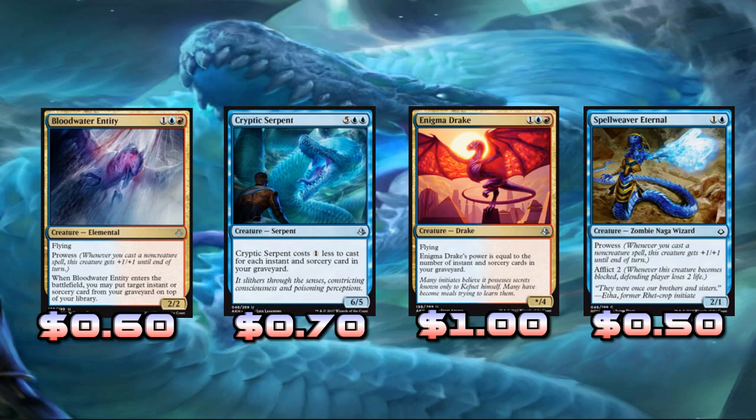It's a creature played at sorcery speed, so if you play Blood Water Entity and put like a Hieroglyphic Illumination or Crash Through on top, your opponent knows what you're drawing next turn. If you're empty-handed they know the next card you're going to draw and can play around it, which can be a problem. However, if you're both just grinding through the game and you topdeck this, it's still pretty strong — probably the strongest point is when you're both topdecking. You can re-get a pump spell, removal spell, or a counterspell.